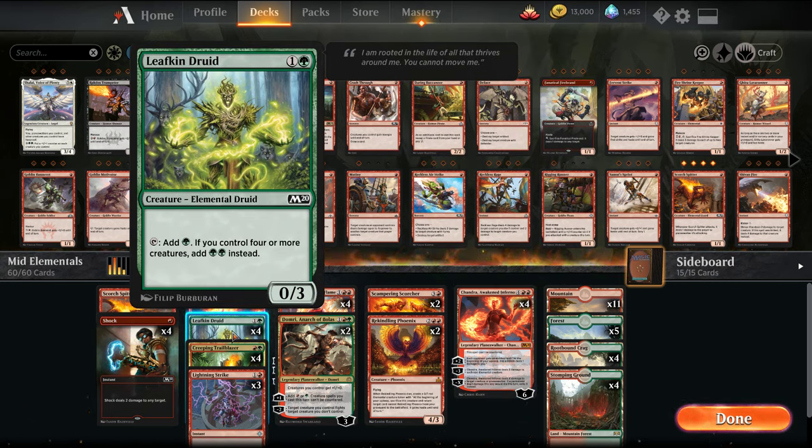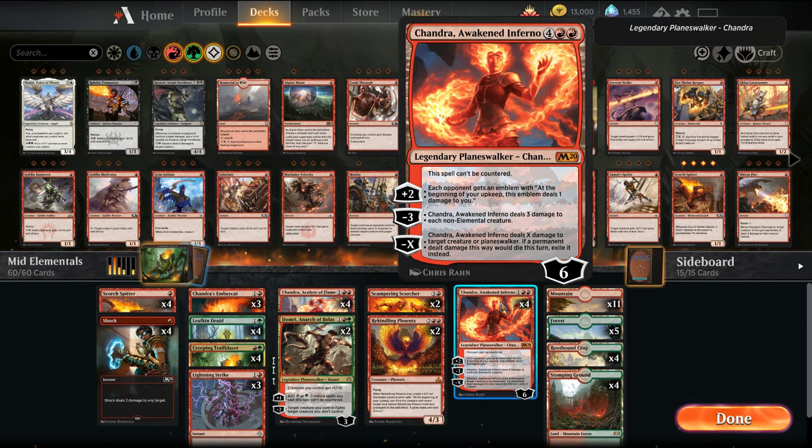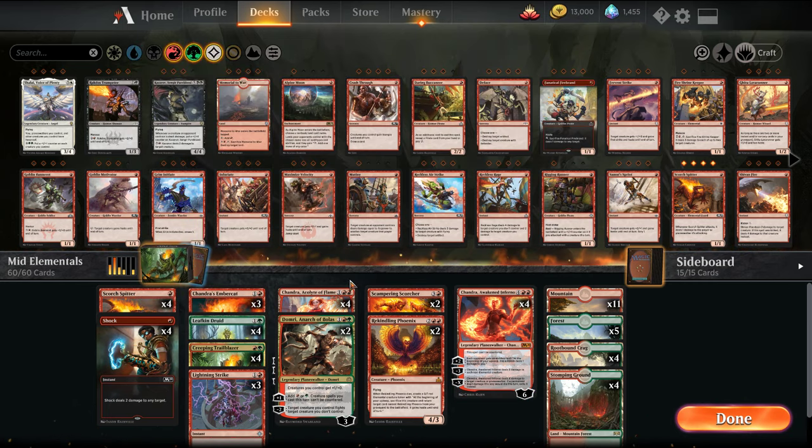We went up to 4 Leafkin Druids in this particular build because now we have stuff we want to ramp into — basically you want to try to get Chandra out as quick as possible, and going to our 4-drops seems a little bit more relevant. I cut the elemental that gains you life, and a couple of those other commons/uncommon ones. We went up to 2 more lands in this build because our curve is a little higher.